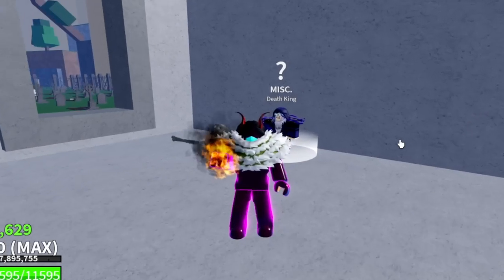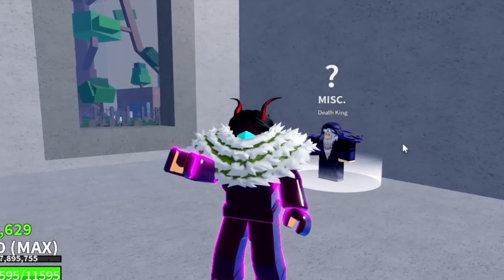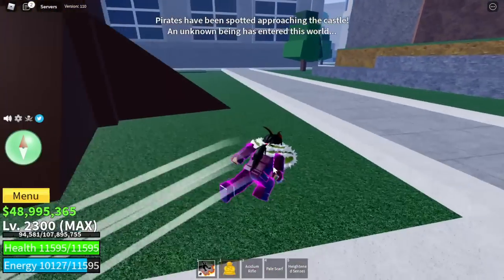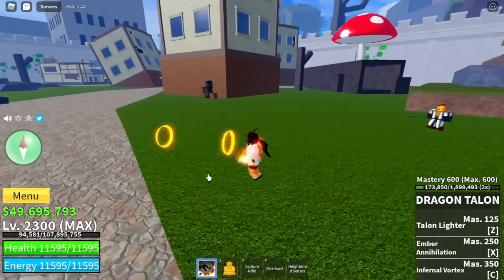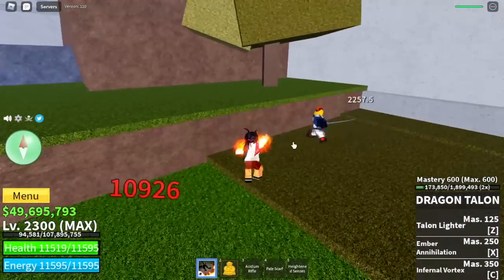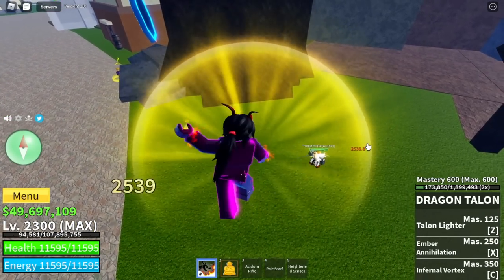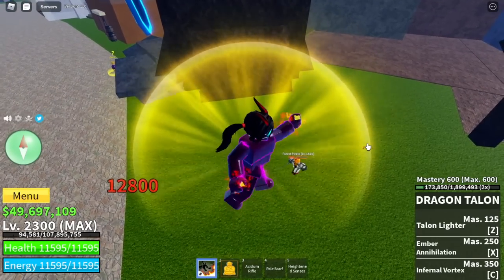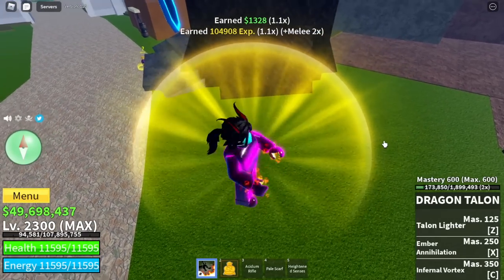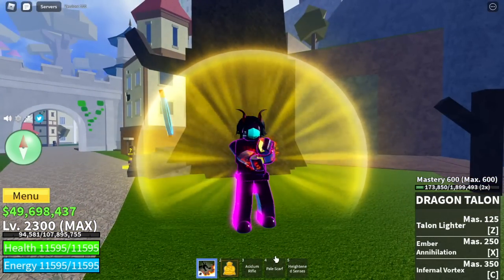Just like the Electric Claw, when you use this fight style you will launch forward when you attack. Same strategy with the Electric Claw — when you use your M1 left clicks with the Dragon Talon, you will launch forward. So you can use Buddha Fruit and use your left clicks, and you will not launch forward. Whether it be awakened or unawakened Buddha Z-scale transform, it's fine. You can stay in one area, AFK if you want, and still grind your mastery.